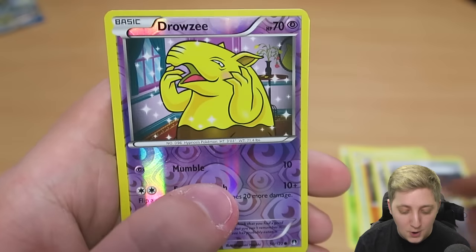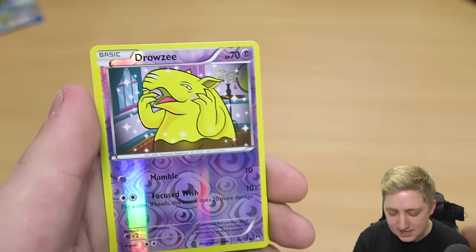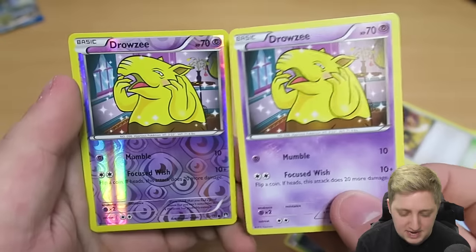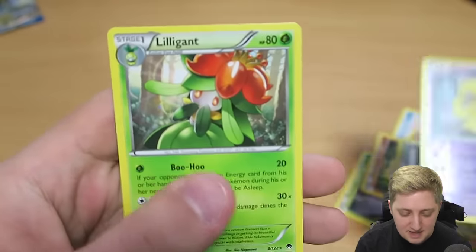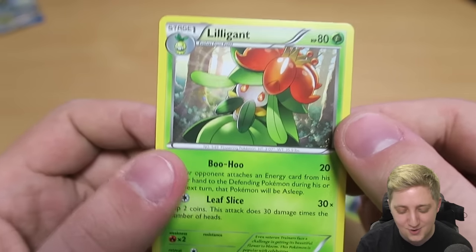Another All Night Party. A Reverse Holo Drowzee — wait, did I just get a regular Drowzee in this same pack? That's a bit of a rare coincidence to happen — I don't think that happens that often. And then behind him is Lilligant. Oh, that's so cool.